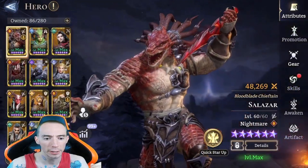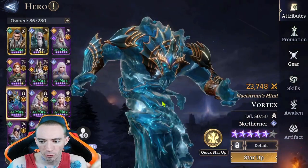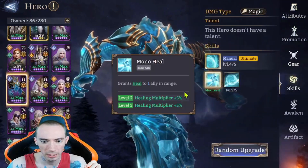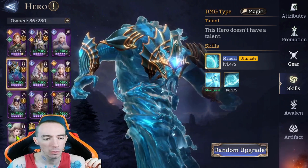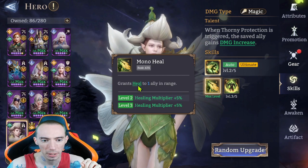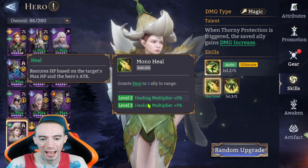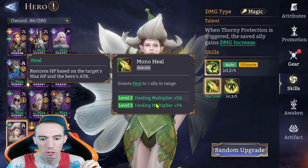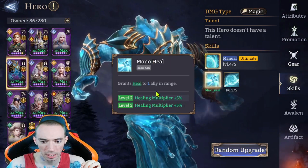Let's head over to our heroes. For our test dummies, we compared Vortex, who heals based off of his max HP, and then we paired him up against Lily, who heals based on her attack. First quick comparison: their basic attacks — I have them maxed out, so the healing multiplier they're both getting, there's no discrepancy there. They both have the same amount.